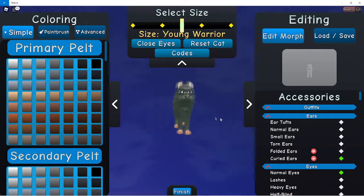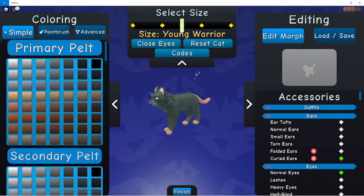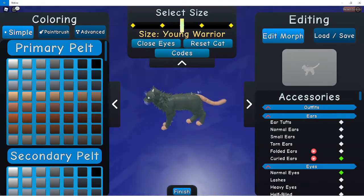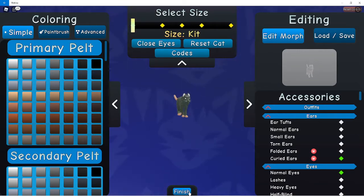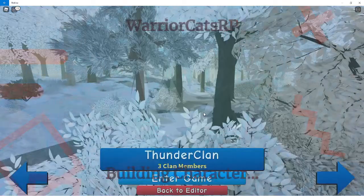Hello, right now I am playing Warrior Cats and in this video I'm showing you how to make your cat look as much like a rat as possible in Warrior Cats. I did a video like this a little while back on how to make your cat look like a fox, and you guys really liked that, so now we have a rat. I'm going to be showing you how the rat looks first and then showing you how to make it.